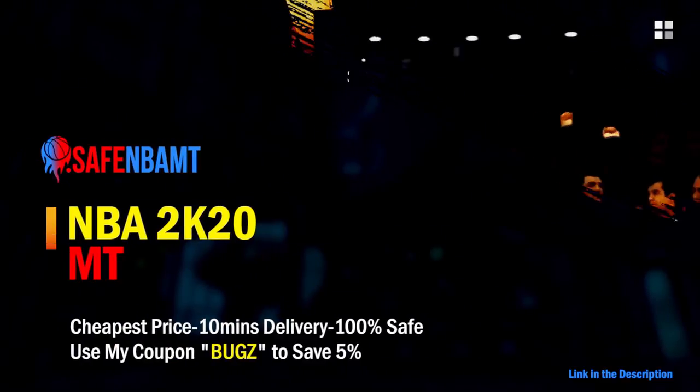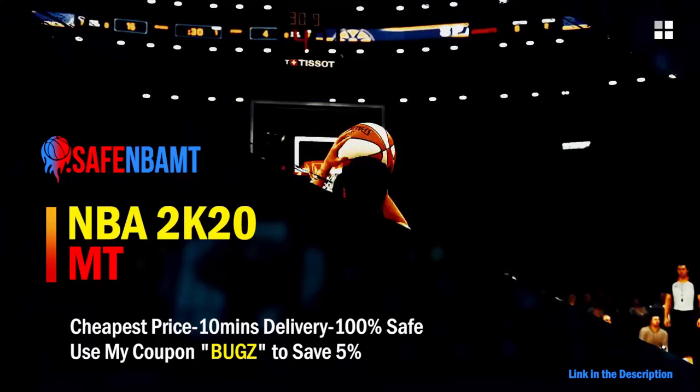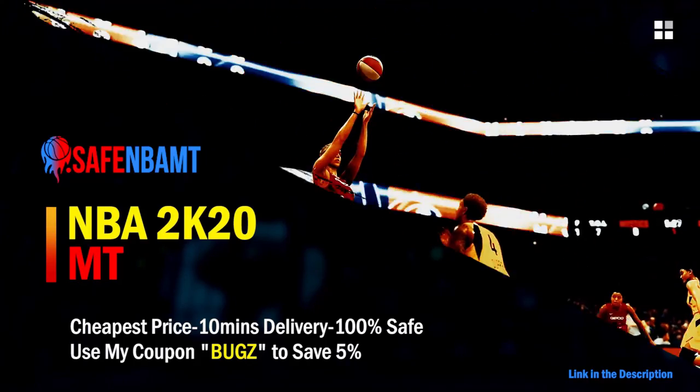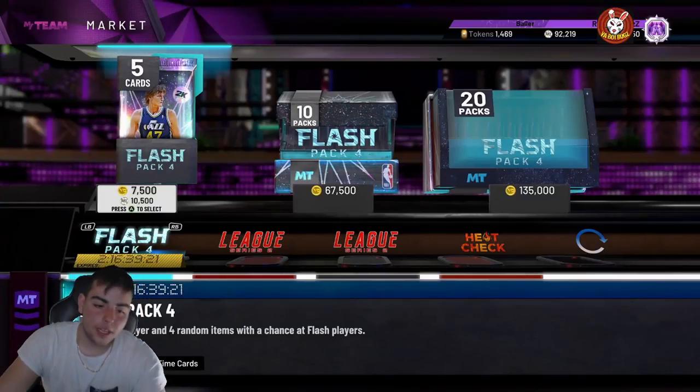If you want cheap, fast, and reliable NBA 2K20 MyTeam coins, head over to nbasafe.com and use code 'bugs' for 5% off at checkout. Also, if you want cheap fast MT and want to get those spotlight challenges done, hit up my new sponsor DVDJ and use code 'bugs' for 10% off at checkout.